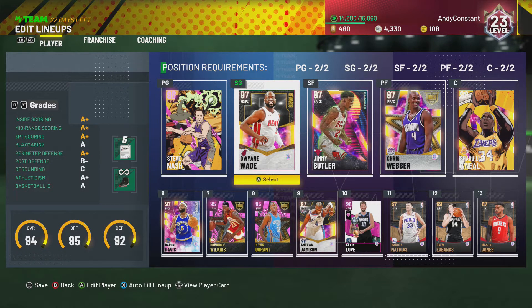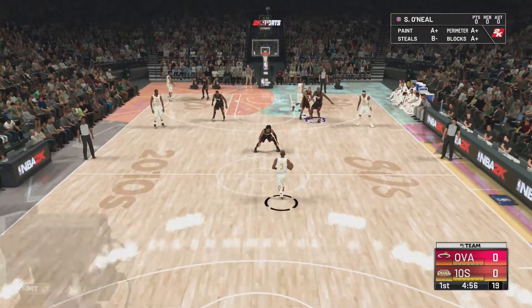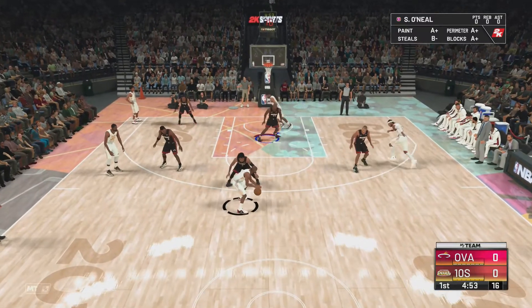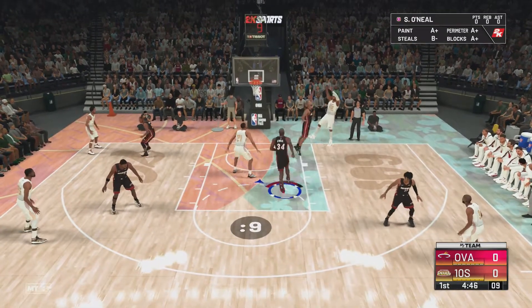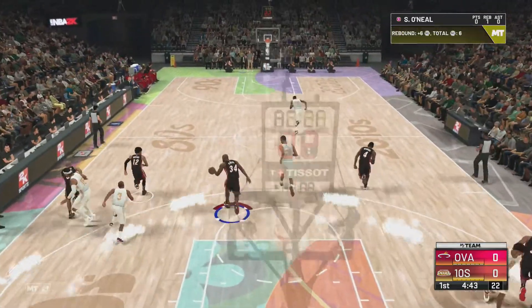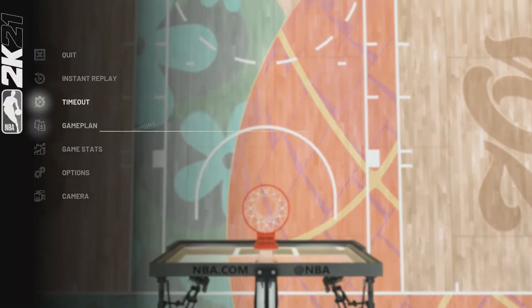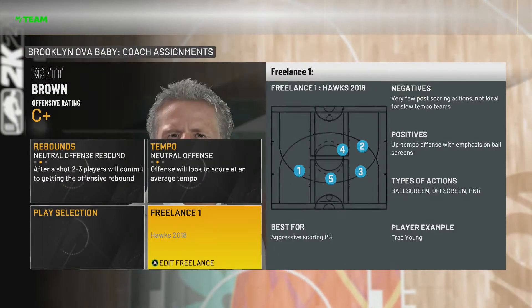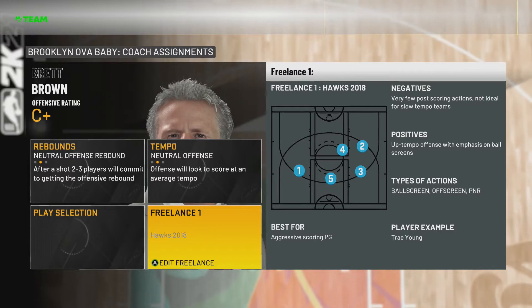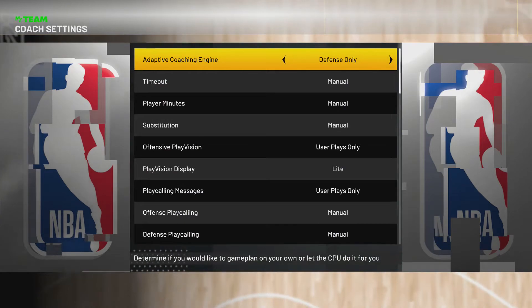One thing I forgot to mention: you're probably gonna have to use 10 players from a certain team if you're doing these spotlight challenges. Besides that, pick a good center for one of those three players you get to choose. Pick a strong forward that can shoot and dunk, and pick a good point guard. Now for offensive settings, change your freelance to Hawks 2018 — this is gonna help a lot with spacing, especially if you have an aggressive scoring point guard.